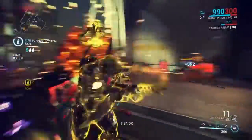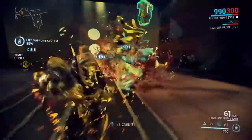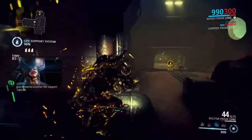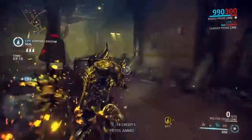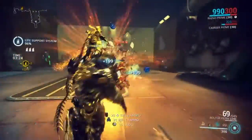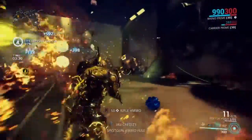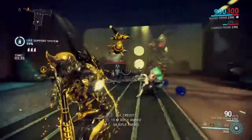The reason the Infested take your iron skin out so quickly here is because you're constantly taking damage — if it's not the flies, it's the toxin, and if it's not the toxin, it's just them hitting you like trucks. Keep in mind this is a 3-3-4 setup. I do need to max out my Redirection to get that 1k shield.